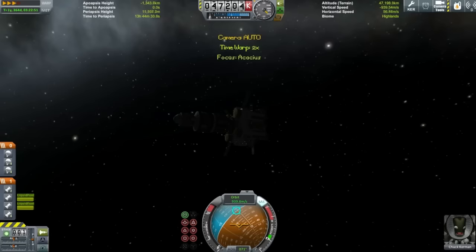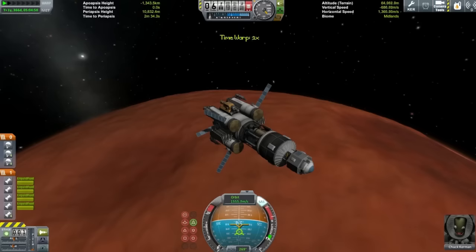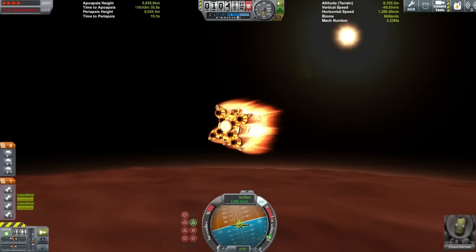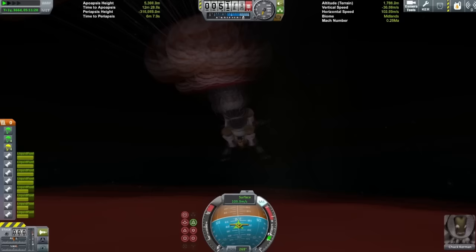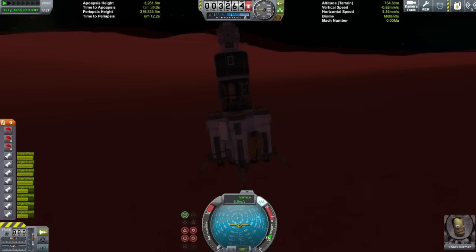Here we are just approaching Juno. I was worried I wouldn't be able to survive re-entry, but as it turns out Juno's atmosphere is so thin you don't really have any problems with overheating. I actually checked my difficulty settings to make sure re-entry heat was turned on because I didn't even get any temperature gauges showing up. But here we are just doing a parachute landing with the aid of some engines to do the final bit of slowing down, and then we can start mining again.